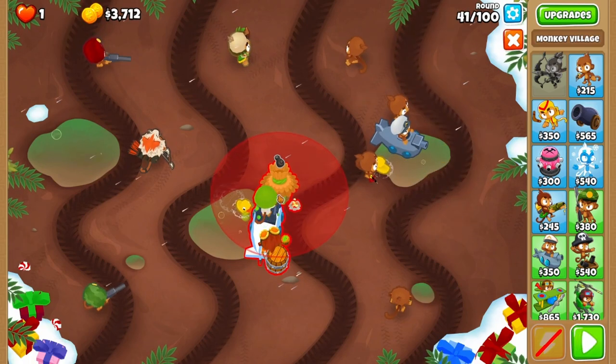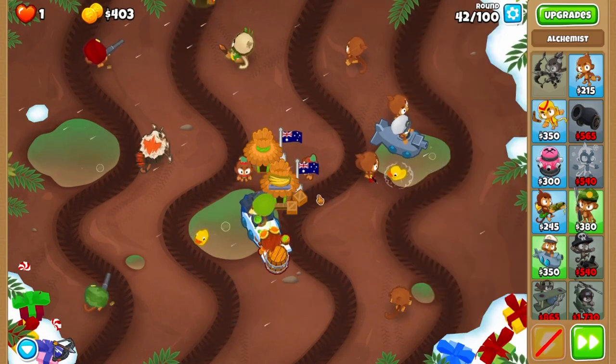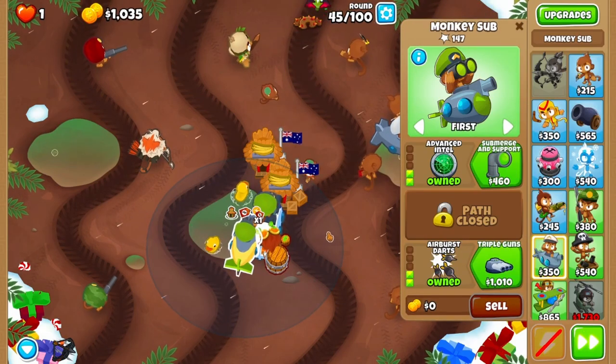Alright, time to cruise for a bit. Grab two discount villages here and here — the closer you can pack them into the pond, the better. Give both of them larger radius. Get another sub and place it as close to the first sub as possible and upgrade it to a 203.